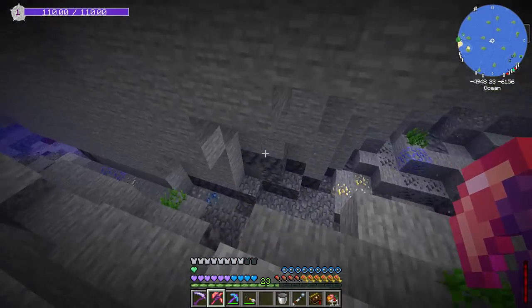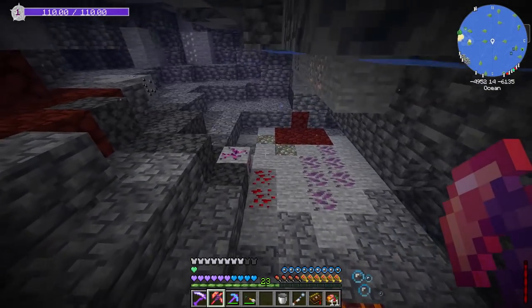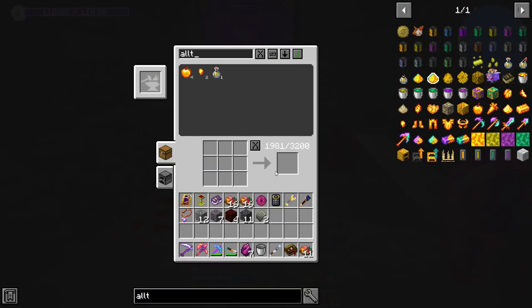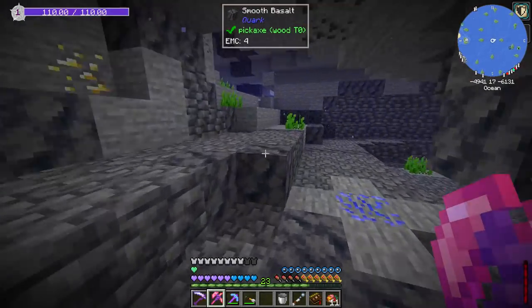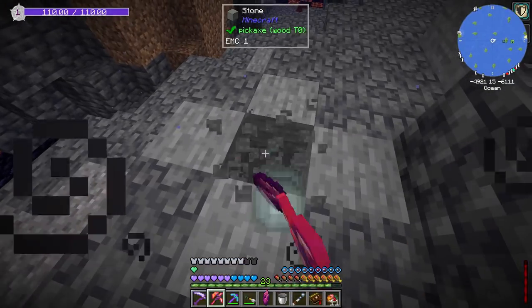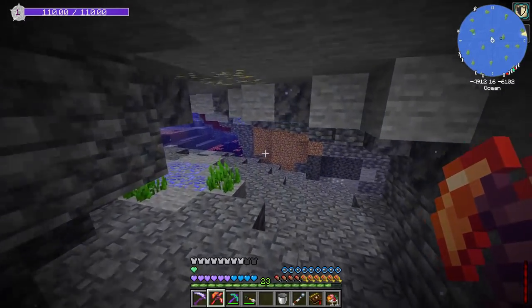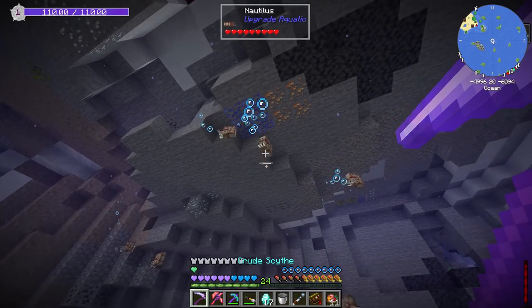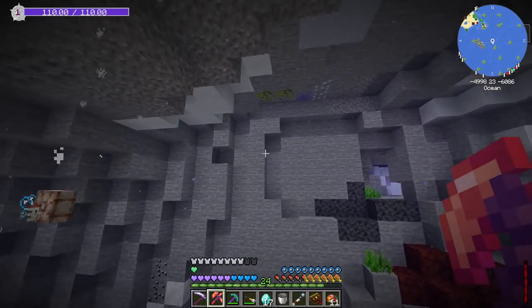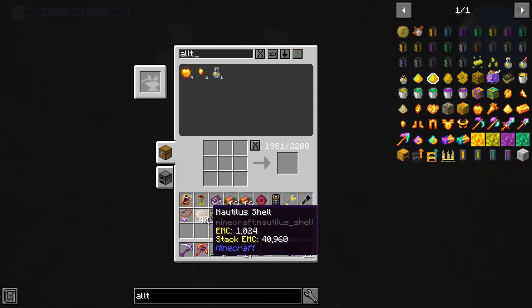I love this underwater cave because it doesn't really impact me because I can just breathe. Wow — that's not something you see every day, two of those right next to each other. We can look for some allthemodium while we give our crystals a little bit of time to grow. And then we might be able to get ourselves a time in a bottle up and going today, because we could always use tick speed increases to speed up our crystal growth. And we got nautilus — that's a great source for nautilus shells in case we want to make some conduits. So I'm going to go ahead and actually just harvest all of these — there's 40 nautilus shells. We can make a few conduits with that.